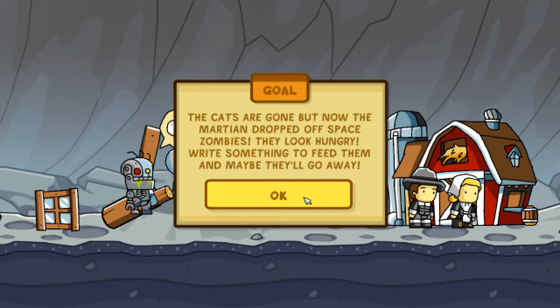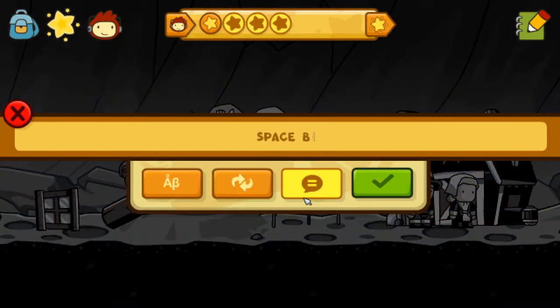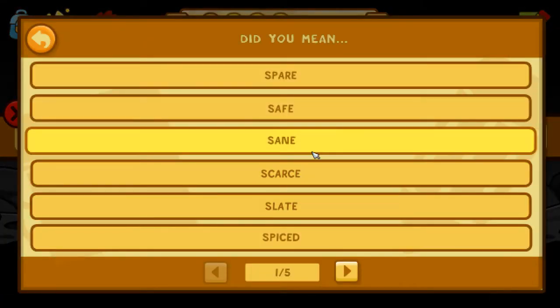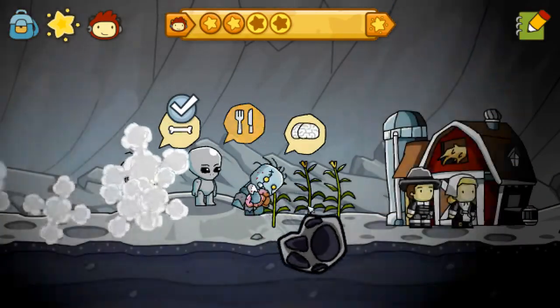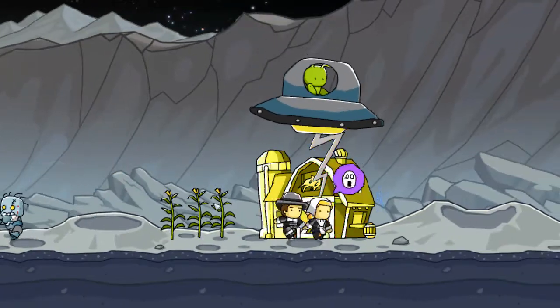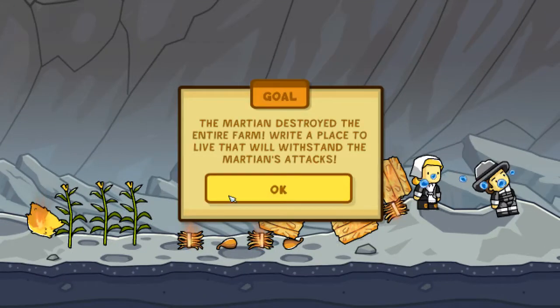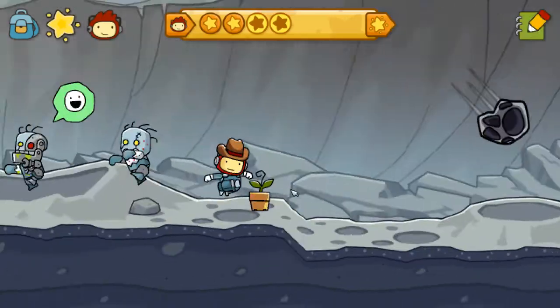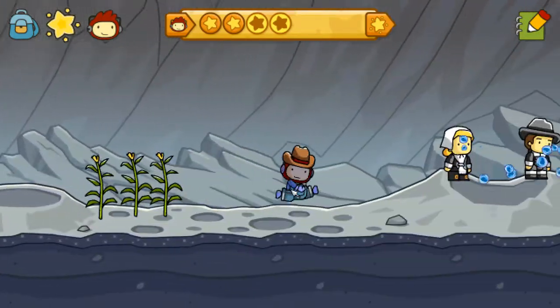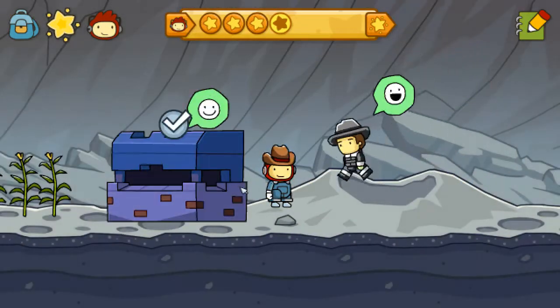The cats are gone, but now the Martians dropped off space zombies. Feed them and maybe they'll go away. Space brain. Spare brain - that works too. That zombie looks... two of those zombies, in fact, look more like robots than anything. Write a place to live that will withstand the Martian attacks. Okay, have a bunker.